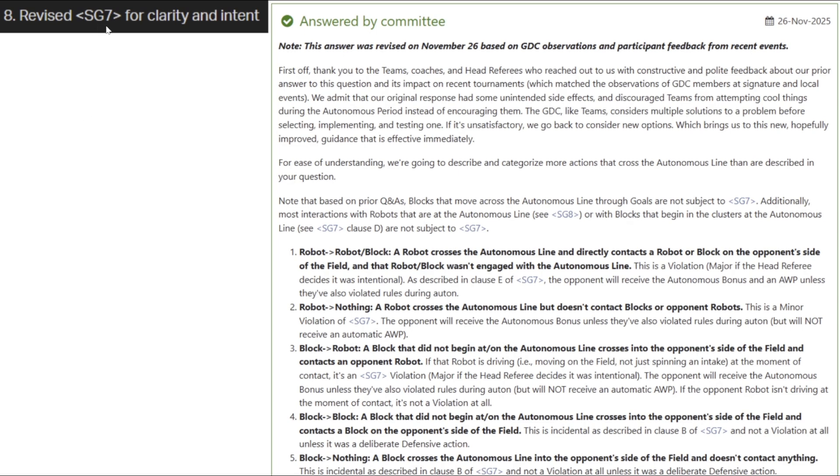They also updated rule SG7 about blocks rolling across the line. At a tournament I was at, I don't think anyone actually legitimately got an autonomous win point, but there were like five AWPs given out just because teams were accidentally rolling blocks across the line. Q&A 2924, responsible for that, has since been updated. I'd highly recommend reading through it, as it gives a detailed list of exactly what happens across five scenarios. This is obviously a really good decision because AWP shouldn't be based on what your opponents do — it should be based on what you do.